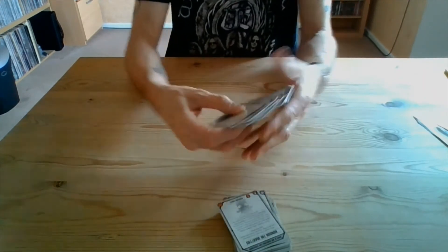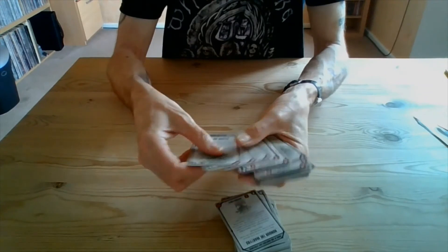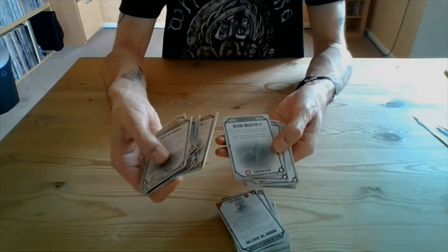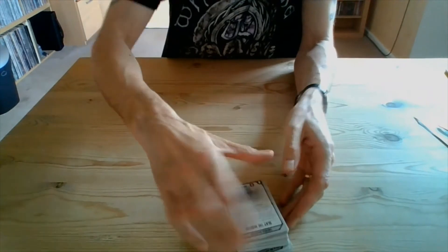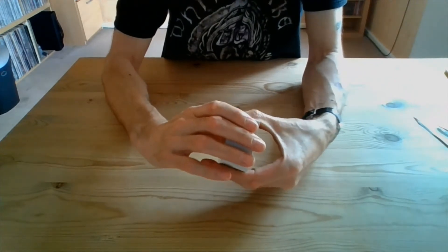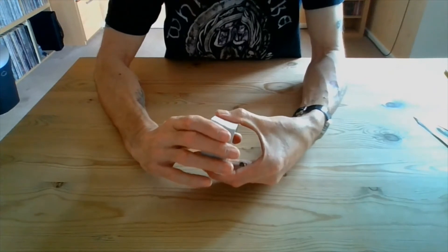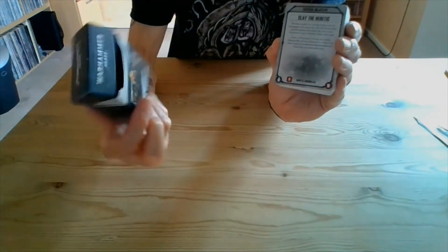You've got all different kinds of objectives here — Slay the Heretic, Armor of Contempt, Secure Objectives one through six, Defend Objectives, and so on. All these cards mean you're not having to get your book out every two seconds just to check. They're a handy resource when you're playing your game. So there we go — that's the cards you get in the Adepta Sororitas Warhammer 40,000 data card set.